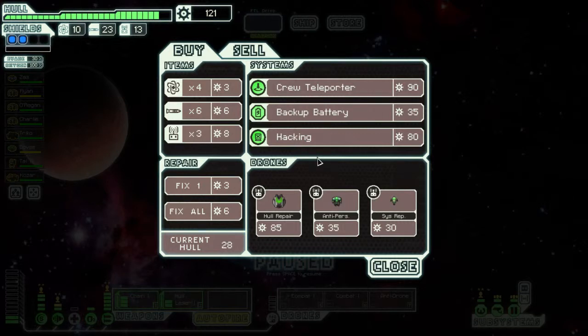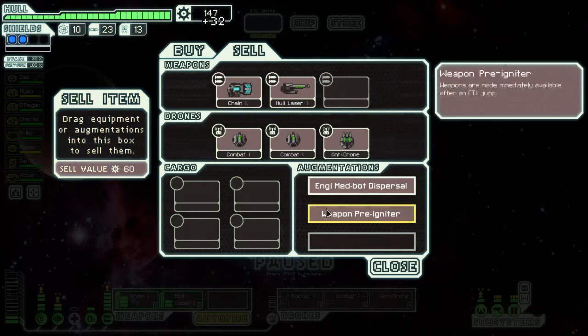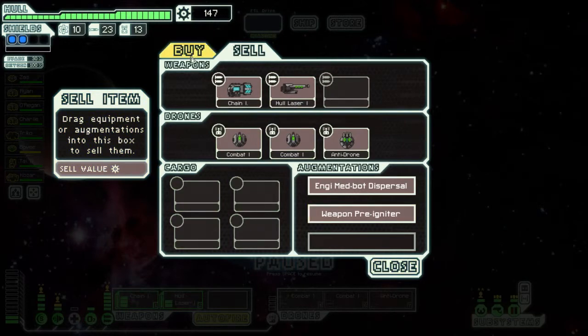A teleporter — well I was previously talking about now we've got a pair of rocks, we could really do that. Hull repair, anti-personnel, ship thing. Interesting. Alright, so let's get that fixed. Let's sell you. Keep that. We're back up to 147.